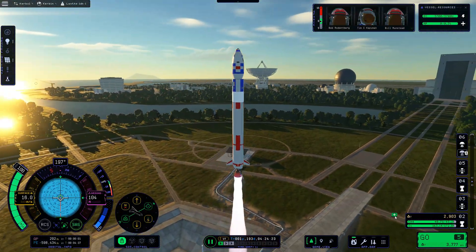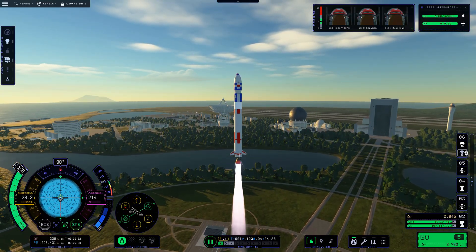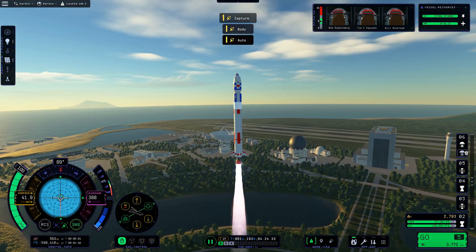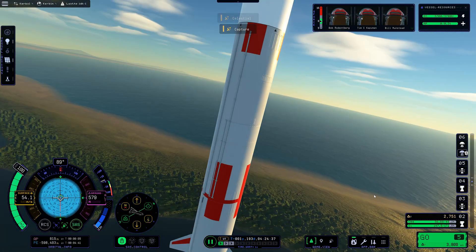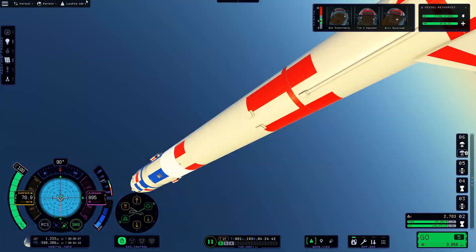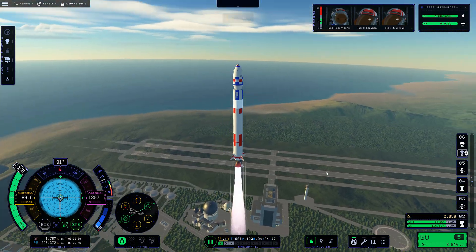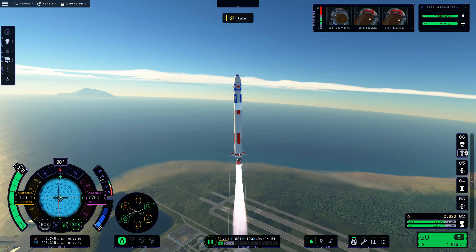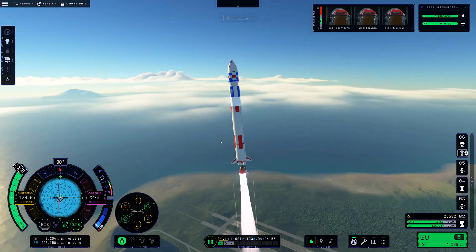KSP2 - it's worse than KSP1 in almost every single objective measure. But that sound design and those graphics are pretty good. I didn't have this glitch though - I was trying to switch to the horizon camera view, but the camera got stuck and I couldn't zoom out. So I'm now hugging the rocket's fuselage and was frantically trying to zoom out. An unexpected Kraken attack. So I switched to body cam, where the camera is now rotating with the gravity turn. I just tried again to change the horizon, and then it worked.